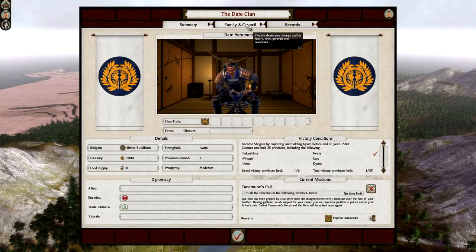Clan management is important — this is basically an overview page. We have the victory conditions here. We currently have Iwate, which is our home province, but we have to get six listed provinces held: Fukushima, Miyagi, Ugo, Uzen, and the capital Kyoto. Additionally we've got to get 25 provinces altogether, so basically you need to take over about half of the map with also the six listed provinces. You've also got to hold the Shogunate for about four turns until you become Shogun.